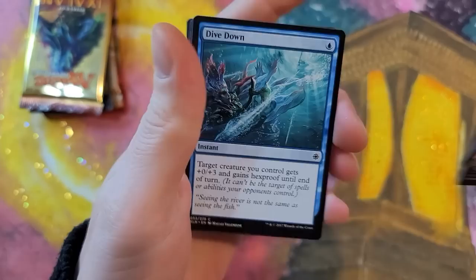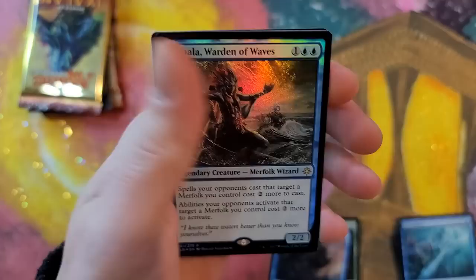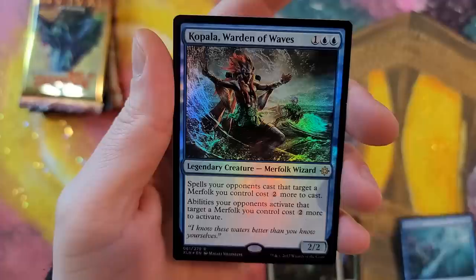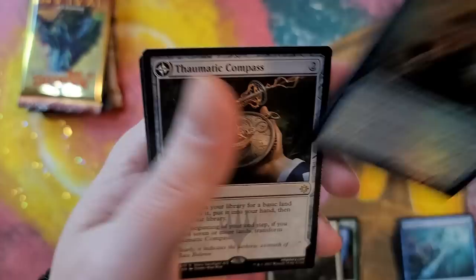This one really got me excited because what kid doesn't like dinosaurs? And I'm a kid at heart, of course. Siren Storm Tamer — that was like a $3 card at one point, I think it still might be up there in price. Nice foil. Kabbalah, Warden of Waves — that is one powerful little merfolk wizard. Spells your opponents cast that target a merfolk you control cost two more to cast; abilities your opponents activate that target a merfolk you control cost two more to activate. Until they just board wipe you and you're like, aw man. Nice foil hit.